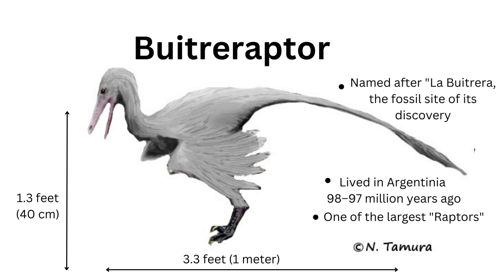To conclude our list, we introduce Buitreraptor, a dromaeosaurid found in the late Cretaceous deposits of Argentina. This dinosaur was named after the Buitrera fossil site in Patagonia, where the remarkably preserved remains were unearthed. Buitreraptor stood about 3.3 feet (1 meter) tall and featured long, slender legs and sharp claws. Its discovery provided valuable insights into the geographic distribution of dromaeosaurids during the late Cretaceous period.